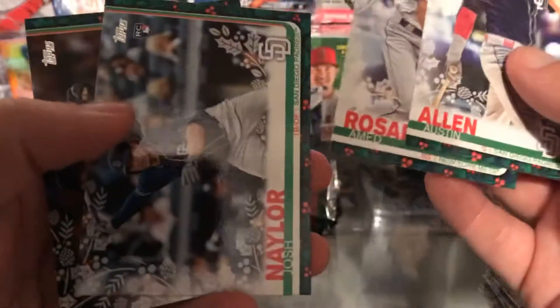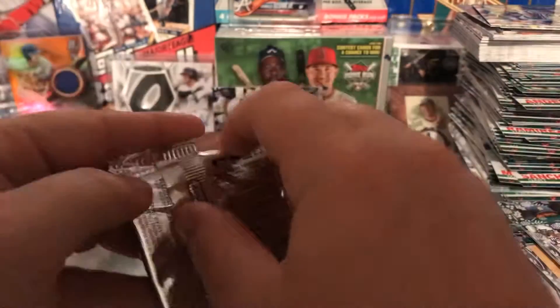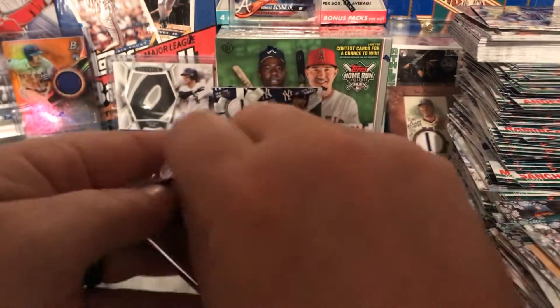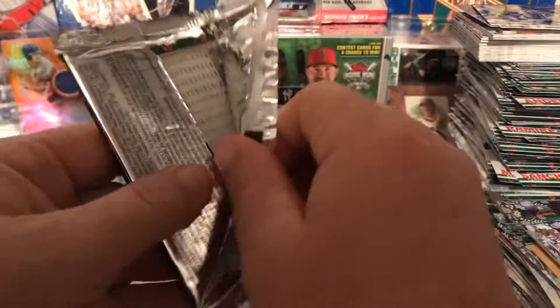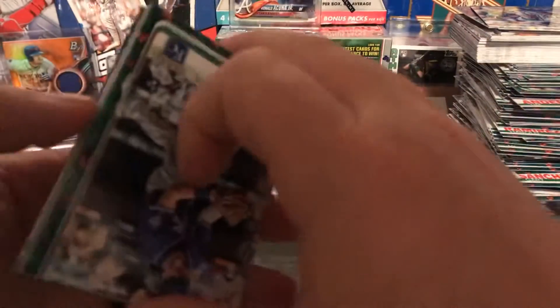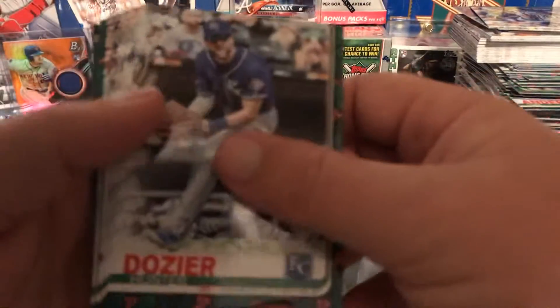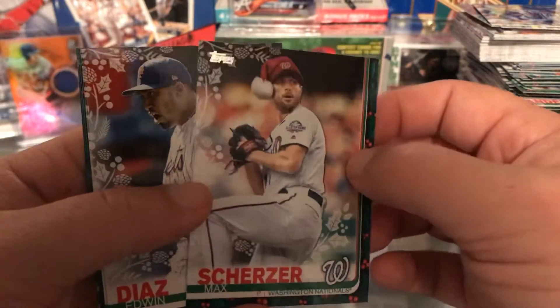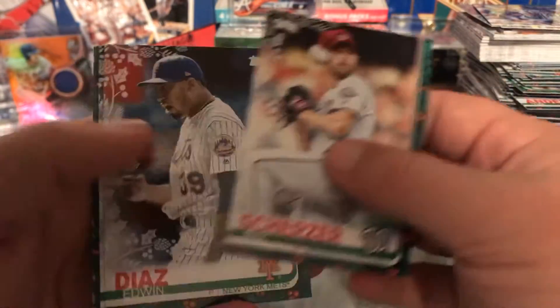The bottom pack had the hit in this one. Charlie Blackman, Steven Strasburg, Michael Soroka, Garrett Cole. Right off the bat we're gonna have our parallel hit there — it's another Yankee. CC Sabathia with a pinstripe. So two Yankees out of our four boxes so far. Not bad. Big Yankee fan. So CC pinstripe.